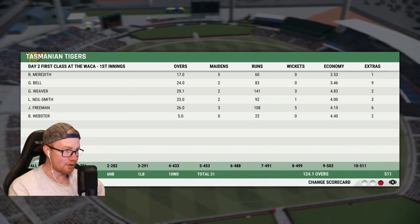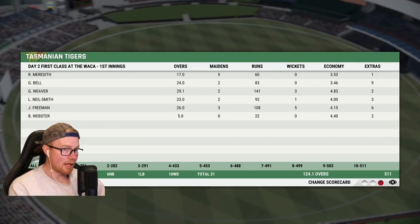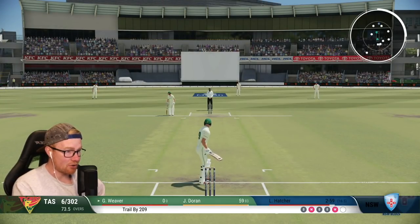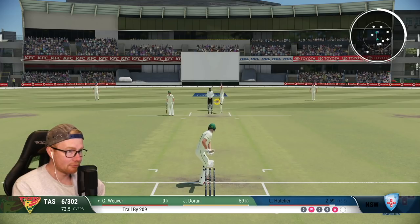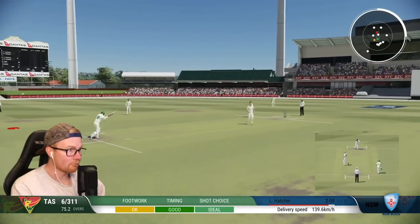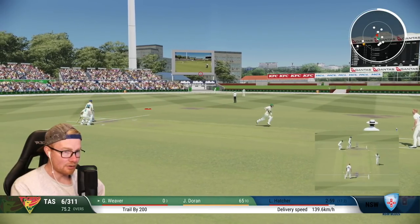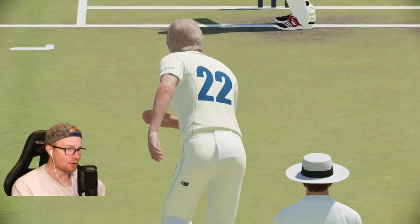They're the most expensive — I can't believe how many overs we bowled. Why don't they bowl Meredith more? Here we go on debut: new bat, new sponsors, let's make them happy. Six for 302, Doran on 59, and Hatcher has taken two in the over — just got to see this one out. There we go — first class runs off the career! First well, first class runs — a little glance off the hip for two. Hang on, I think we just hit a four and didn't even realise — I got a single right?